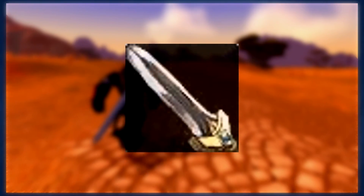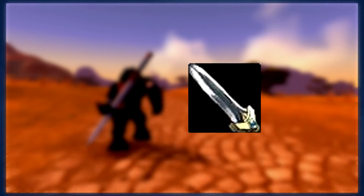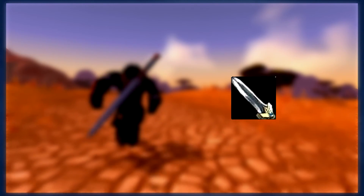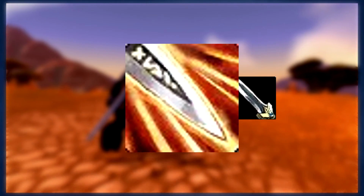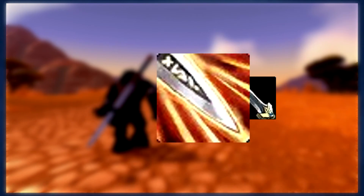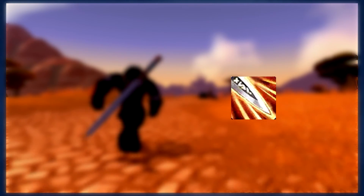Starting off at level 1, your primary means of dealing damage will simply be through your auto melee attacks. Auto attacks will be one of your primary methods for generating rage, which you will be able to spend on other abilities that you will unlock. Your first ability is called Heroic Strike. This ability consumes rage and replaces your next auto attack to deal a bit more damage. The thing to know about Heroic Strike is that not only does it consume rage, it also prevents you from generating rage through melee swings because it replaces your next melee swing.